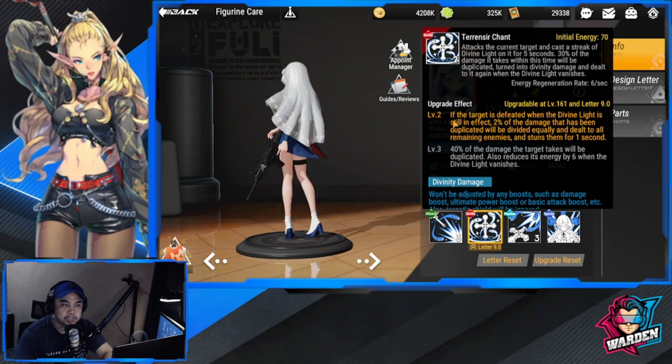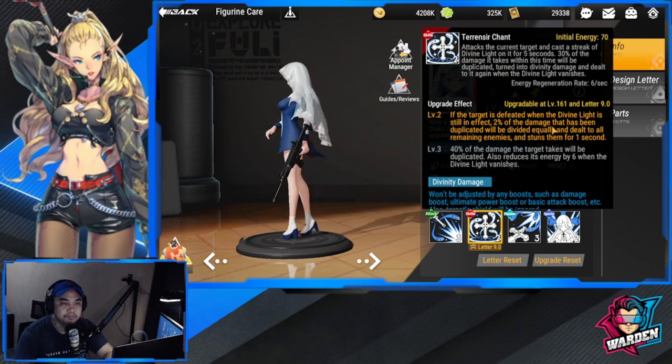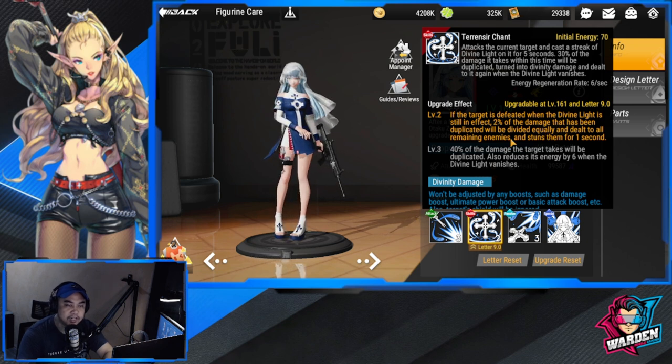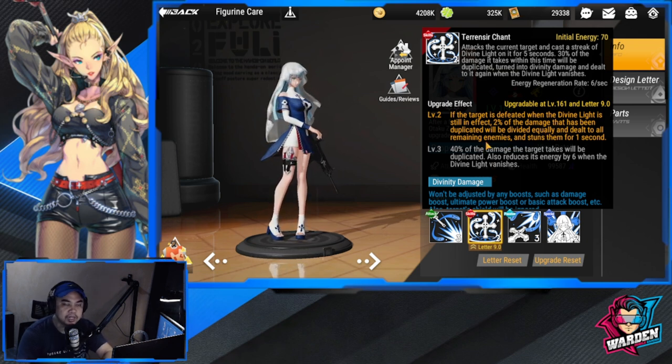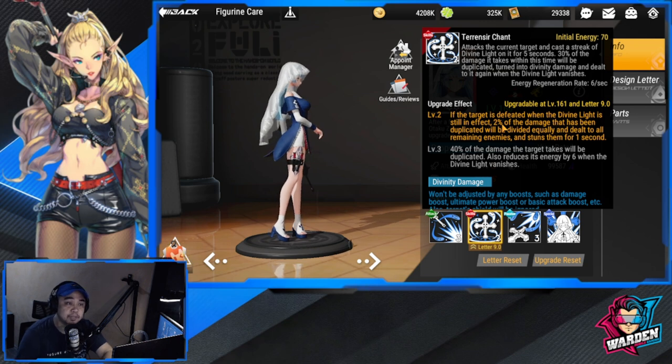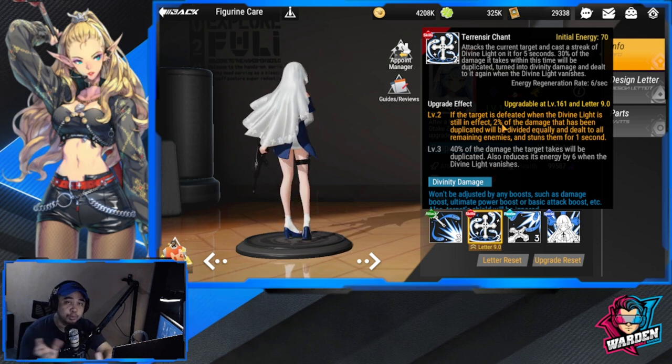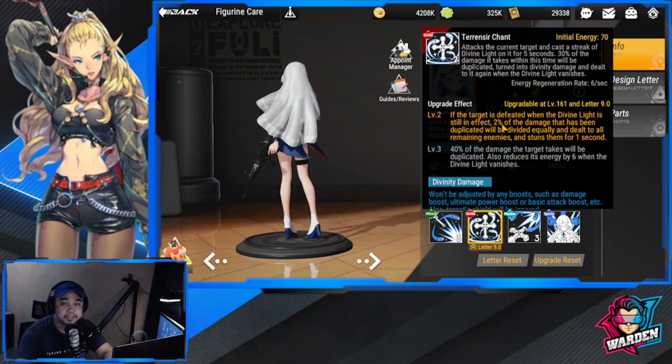The first upgradable effect is the most important: if the target is defeated while the divine light is still in effect, 2% of the duplicated damage will be divided equally and dealt to all remaining enemies, and stuns them for one second. She can be used against hordes, but her strength is clearly against bosses.